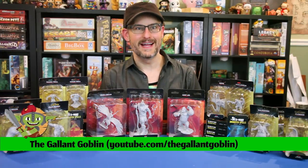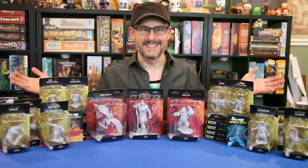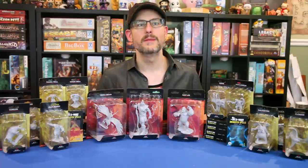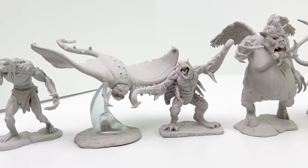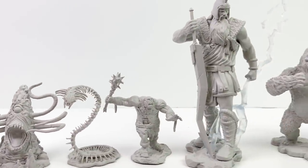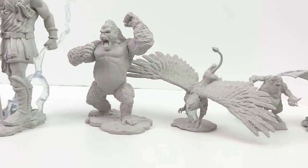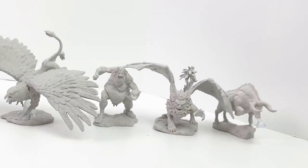Hello and welcome back to the Gallant Goblin. Today we're rounding out our Nolzur's Wave 12 unpainted mini coverage with the larger minis in the set. Wave 12 is color-coded — yellow background minis have an MSRP of $8.99, and red ones have an MSRP of $14.99. All these figures are available now. Many thanks to WizKids for sending us these to review. Let's open them up and take a closer look.